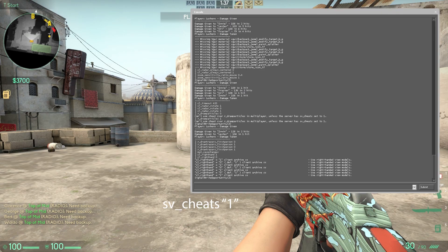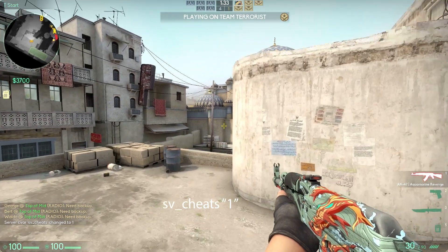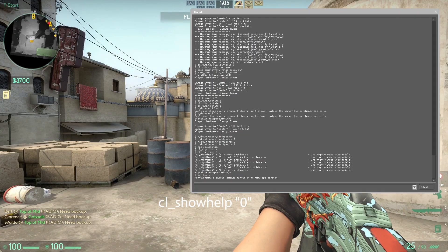SV Cheats 1 enables cheats on local servers. CL Show Help Zero disables help messages.